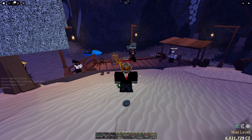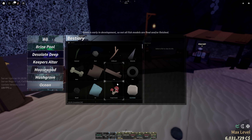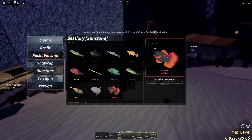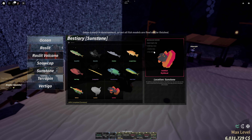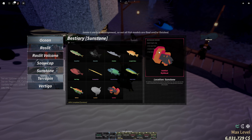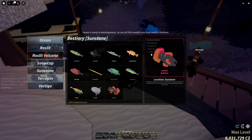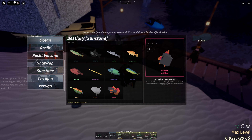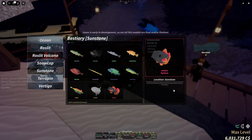Tip number 3: take the fish preferences to your advantage. Like, I'm at Sunstone right now — if I need an old fish, just know what it prefers. Bait is super flicks, weather is rainy, time is night — take that to your advantage. Try to fish it up when it's in its preferred weather or time, or just use the preferred bait, and you get a better chance to get the fish.